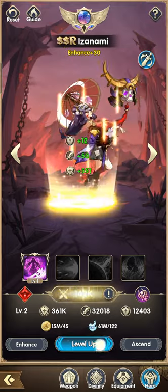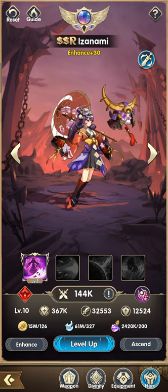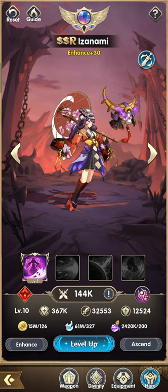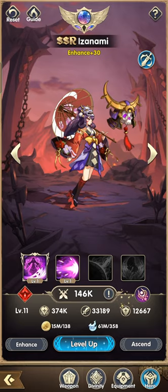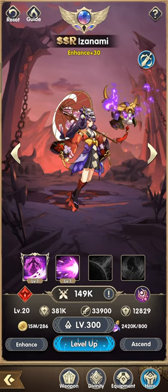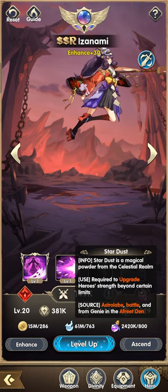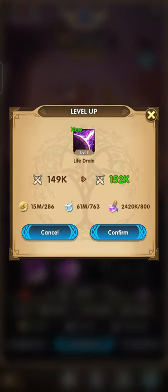From level 1 to 20 it's very minuscule. At the level 10 break it's 200 purple stardust, 327 EXP, and 126 gold. At level 20 we need 800 purple stardust, 763 EXP, and 286 gold.